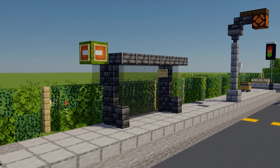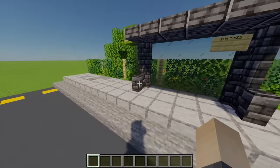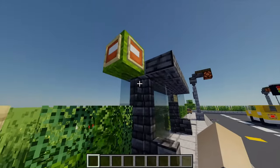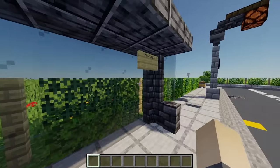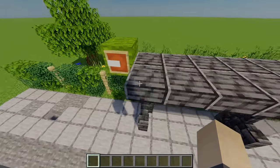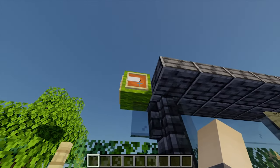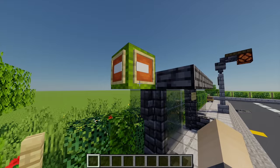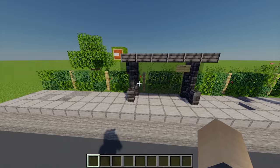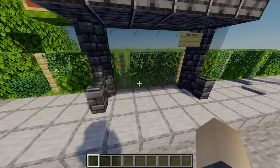My fourth idea is having a nice bus stop in your city. It's a very simple design - I've used some deep slate walls as the base with pillars going up, filled in between with glass, and deep slate slabs on top for a roof. On the side, for a bus sign, I've used an item frame with a banner in it to make it look like a bus sign. I've also got a pane underneath to support it, and of course a sign to show all the bus times.